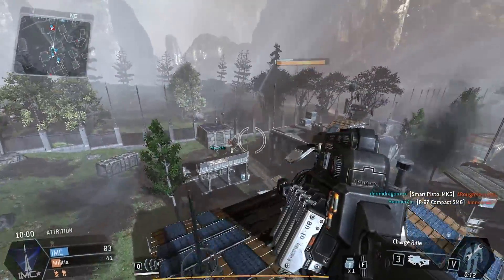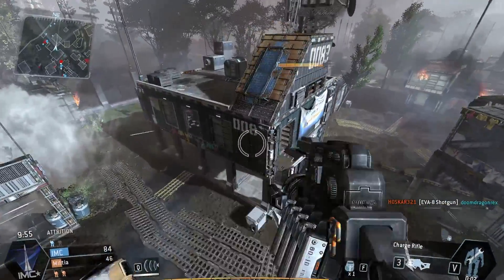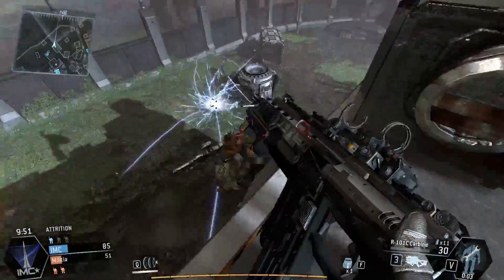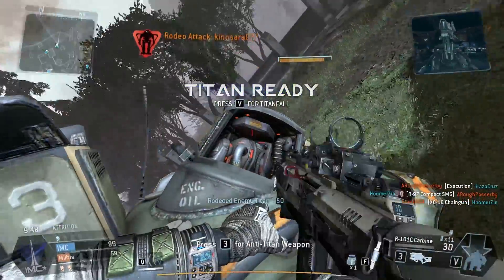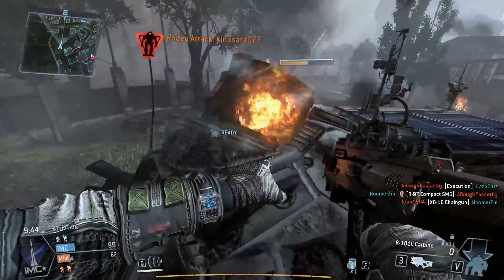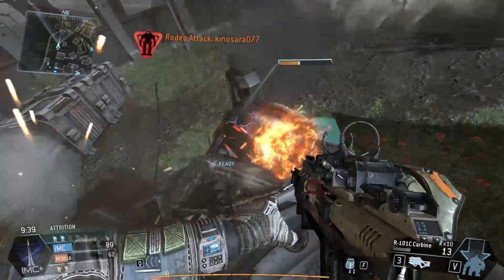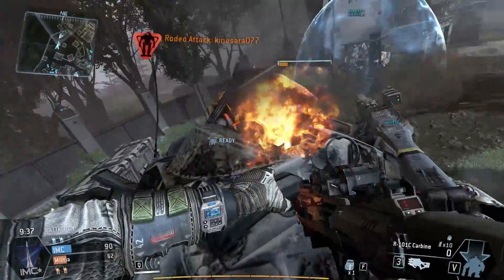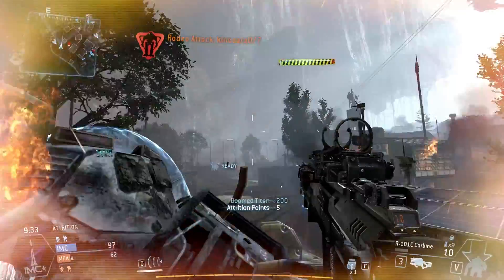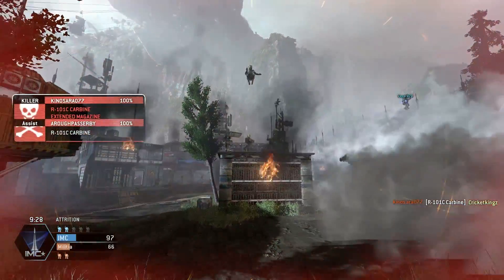So this guy actually — there's no one inside that Titan. It's using just like artificial intelligence mode. So it'll just go on and fight by itself. Or you can jump on top of it, open up the hatch and just start firing at all the wires inside. But usually this is not a good idea because people will try and get you. It does require a lot of ammo though. I killed him. So he's going to explode and I died.